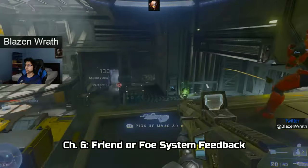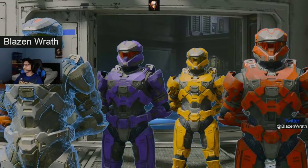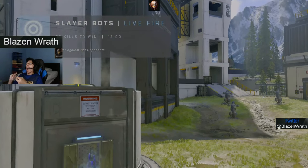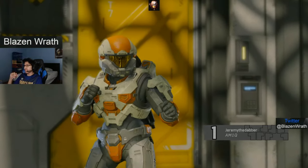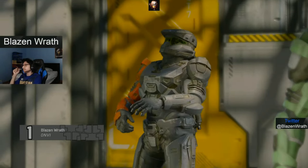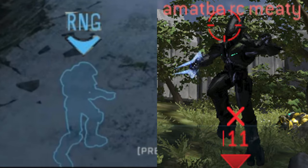Let's talk about the friend or foe system. When 343 turned PVP on for two hours, I felt the red outlines started to matter — a couple of times a guy came out of a doorway and the red outline caught my attention. Vice versa, I had no shields and was hiding to recover, and I died. I can't help but wonder if my opponent saw me because of the outline. My suggestion: keep blue outlines for teammates with their arrow and name like previous games, but for opponents maybe just a red name and red reticle.